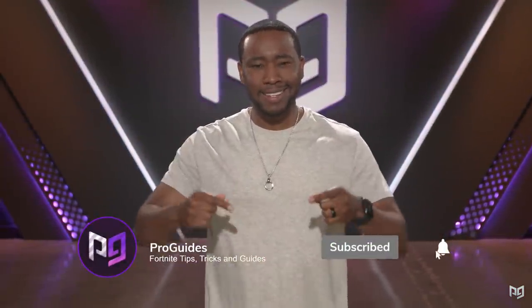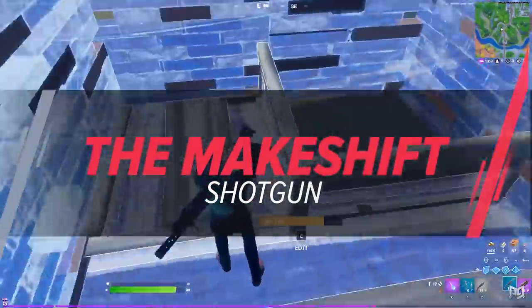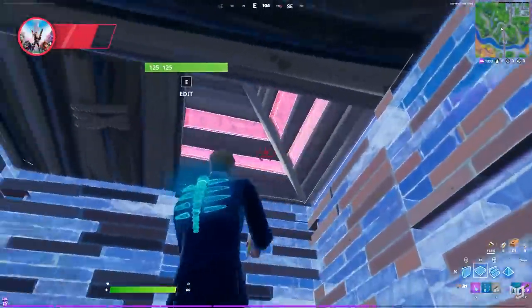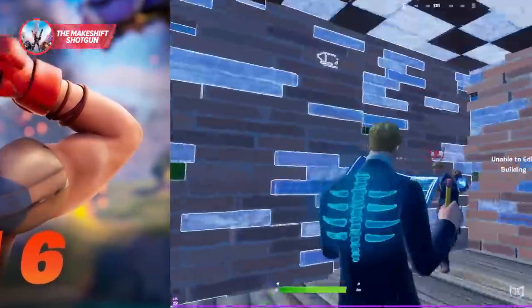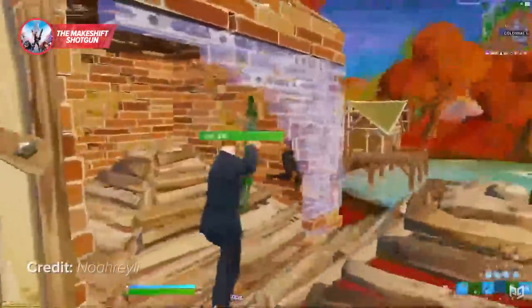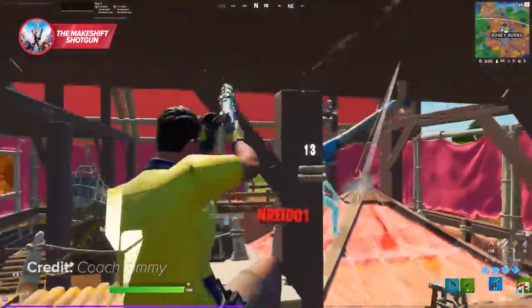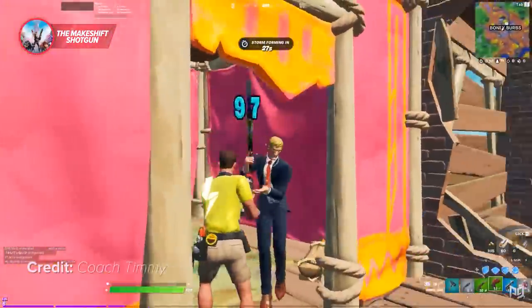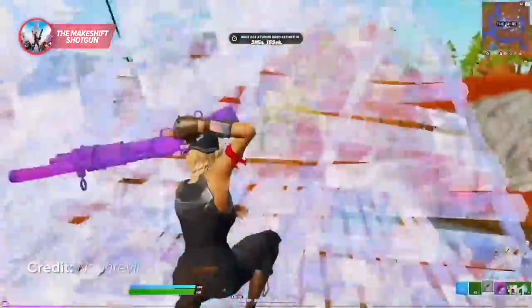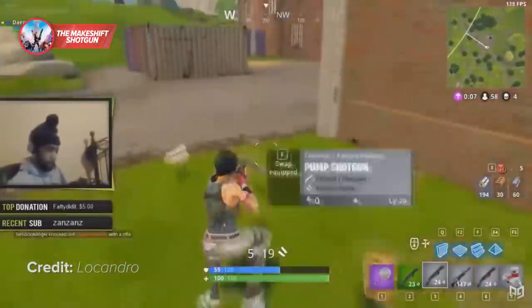First up, we have the Makeshift Shotgun. This is a brand new shotgun introduced in Chapter 2 Season 6, and since it was first released it's been involved in quite a bit of controversy. The gun design seemed to be terrible — when first released it appeared to be severely underpowered. The pullout and reload times were both incredibly slow, it only held two shells, and it did the least amount of damage of any shotgun in the season. There were only a couple of upsides: the ability to shoot in very rapid succession, practically feeling like the classic double pump — only it did a whole lot worse.